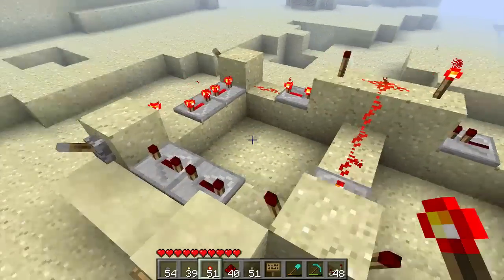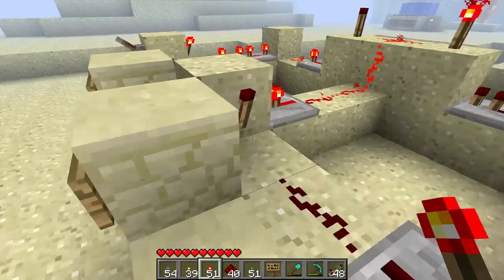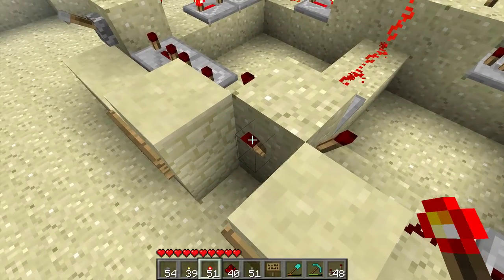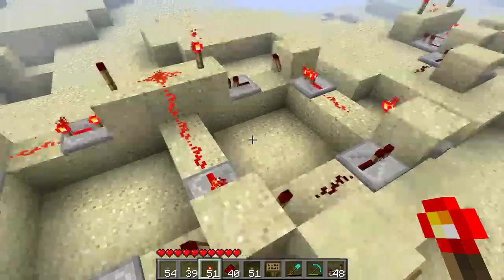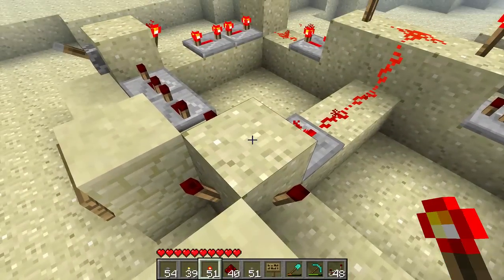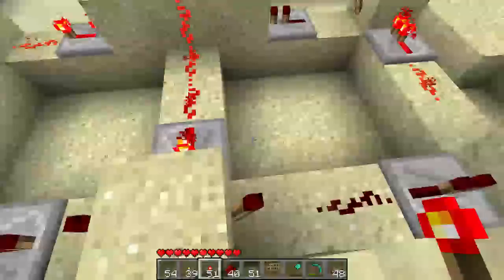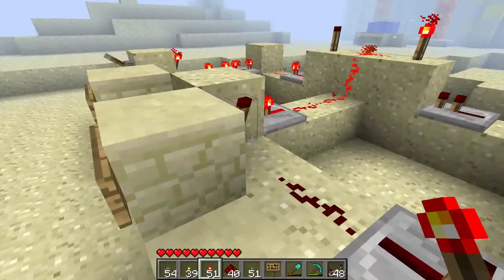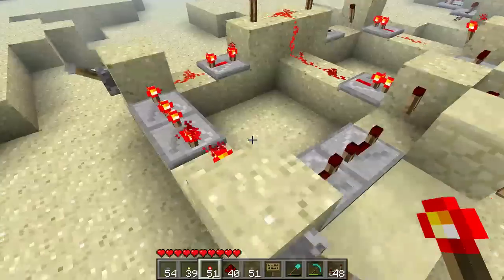So what it will do is, when you press the button that is right here, you will power up this torch and it will stay on longer. So let's say you want to open a door but the impulse of a button is too short — then you can use this setup to lengthen the pulse, so that way it will close slower.